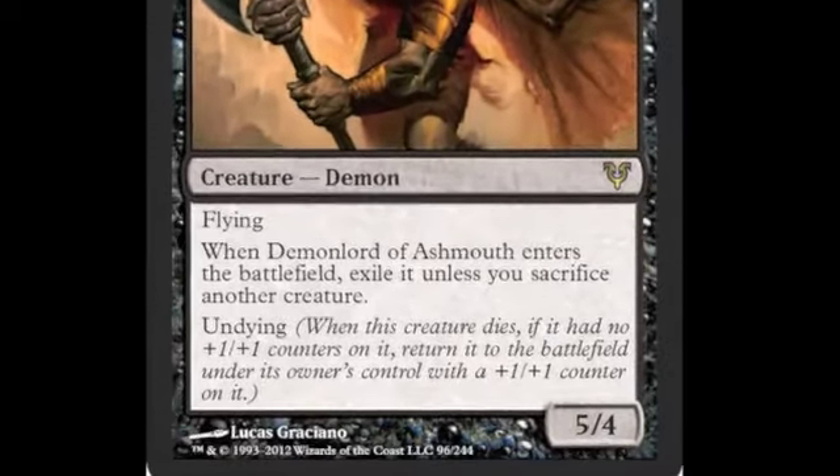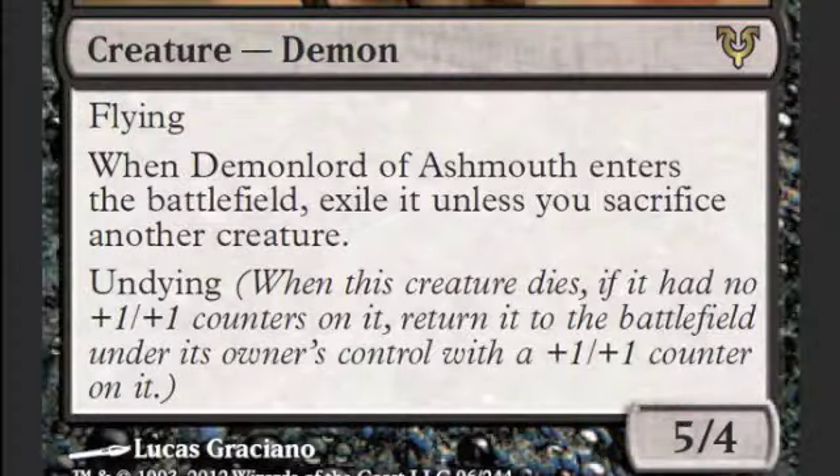Alright, so we have Demon Lord of Ashmouth. It is a 5/4 Flying Undying for 4 — two colorless and two black. And when Demon Lord of Ashmouth enters the battlefield, sacrifice a creature or exile it. So that's its downside, but it is tons and tons of upside for being a 5/4 Flying Undying for 4.